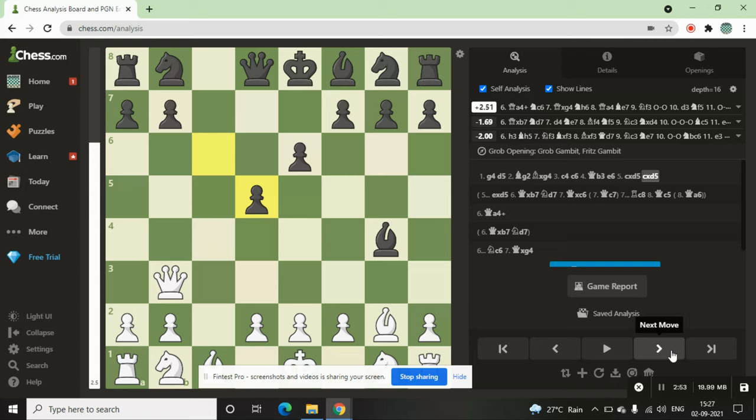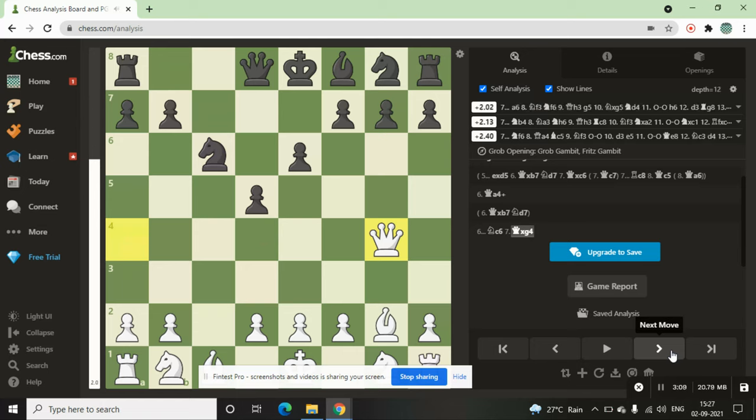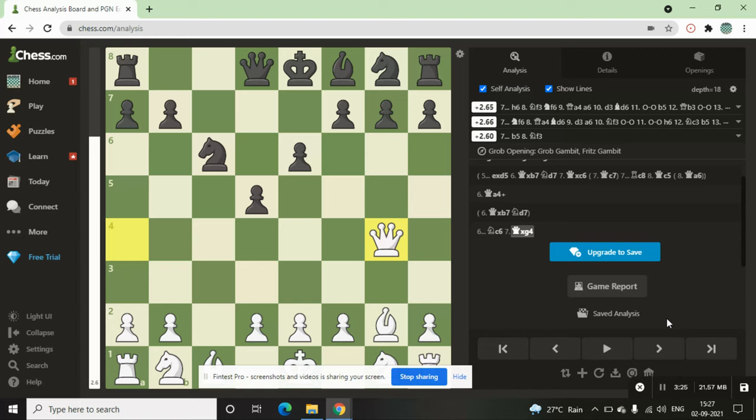Now it's d4, not d5. Next you have to give a check at a4 — queen to a4 — and then knight to c6, and just capture the bishop. This is our Grob's Gambit. Yes, it's a gambit also — here you can see it is the Grob's Gambit, Grob's Opening, Grob's Gambit. It goes by many names.